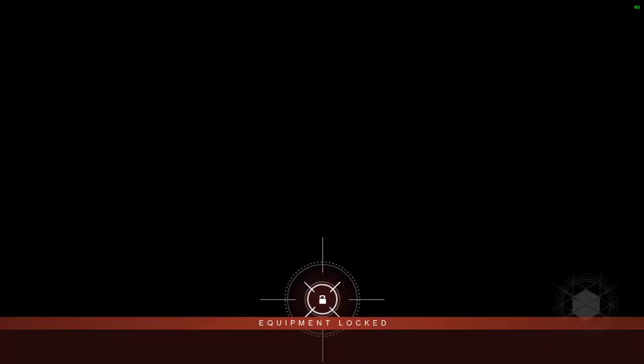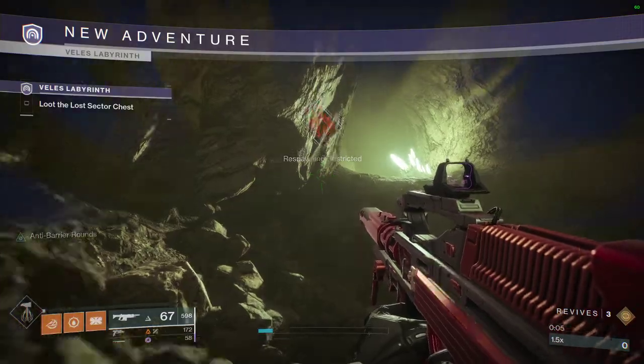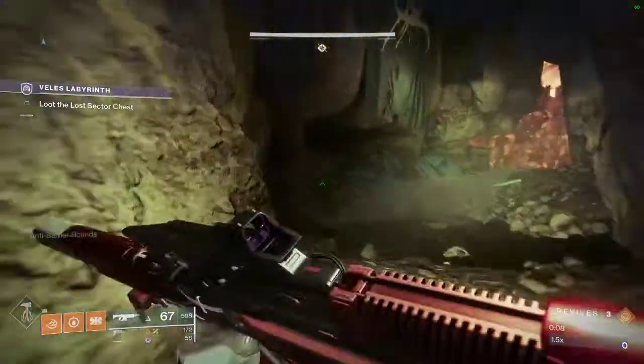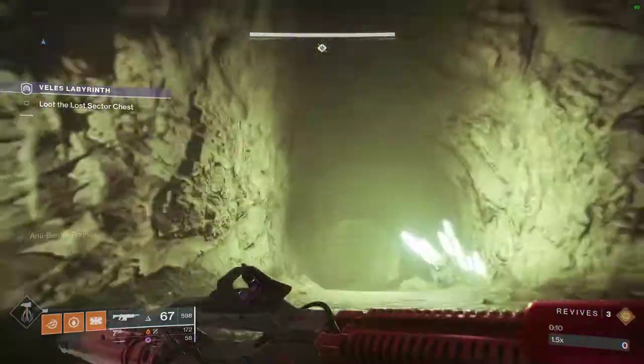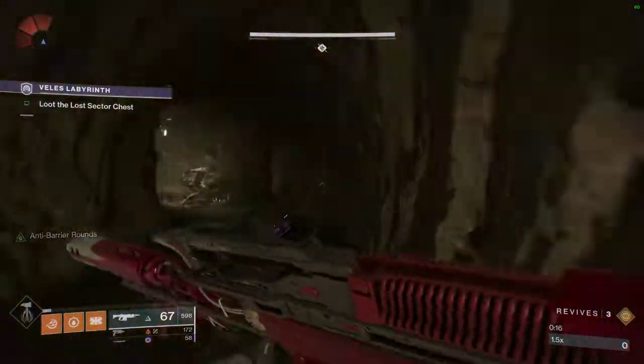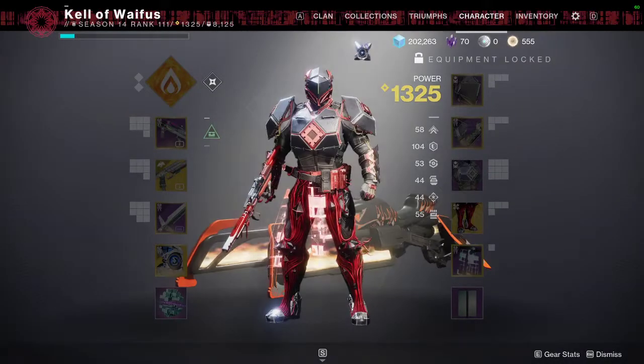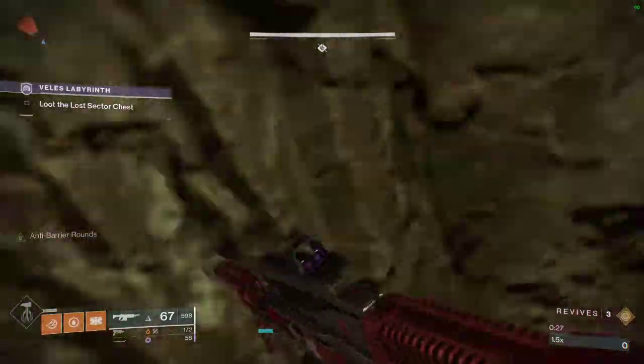A little tidbit about Legend Lost Sectors themselves: they lock your equipment, and I highly recommend doing them each day, even if you don't necessarily need the armor piece on rotation. They're just a good source of resources like Enhancement Cores. Now, if you really want that exotic — for example, since it's chest armor this week, Titans would be getting Cuirass, Warlocks would be getting Mantle, and Hunters have Omnioculus.